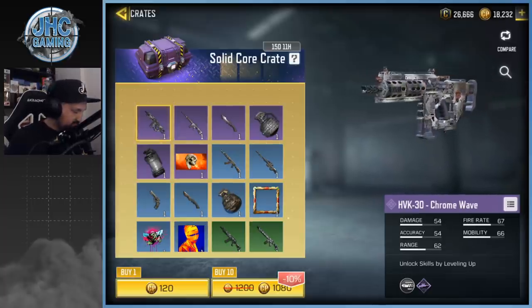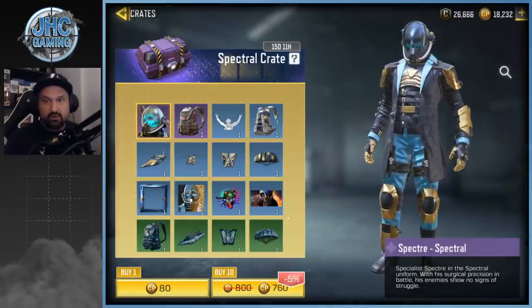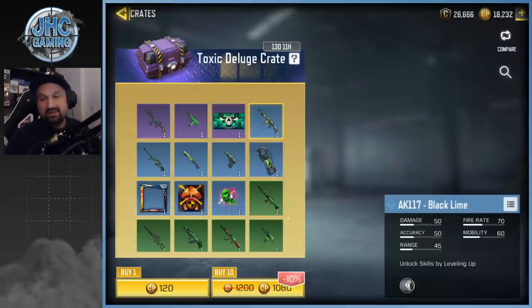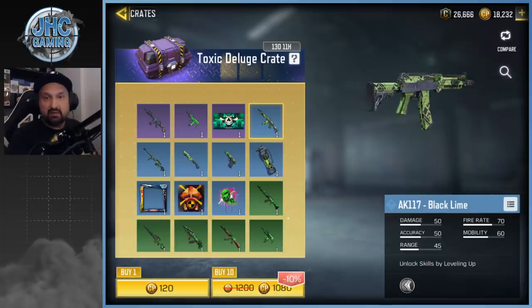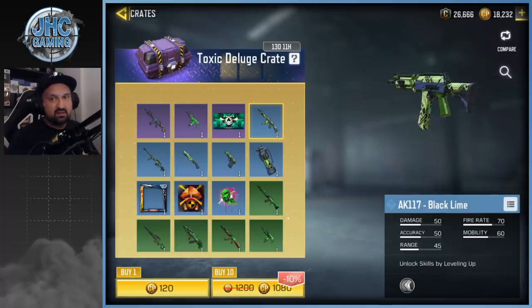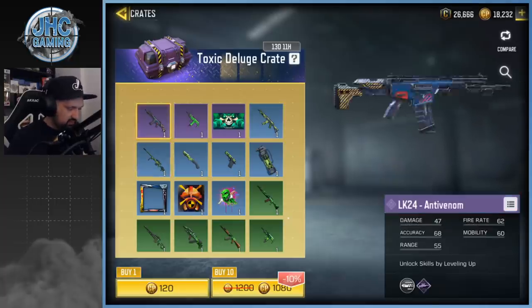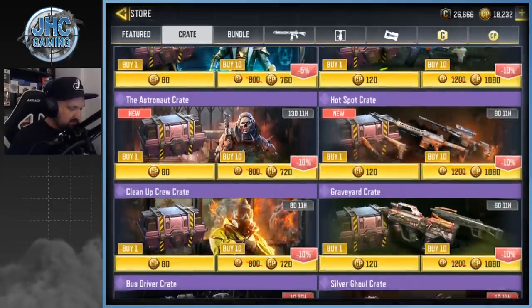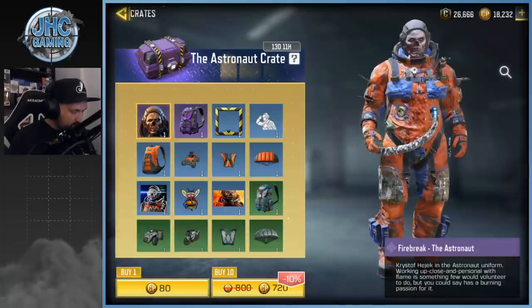I got very lucky last time so no need to buy more of that one. This one — the Toxic Deluge crate — is where I got the AK117 Black Lime. Every time I stream, guys, people ask me where do you get the Black Lime — it's right there in the Toxic Deluge crate. It's a big gamble, but there's another cool rare here: the DLQ and the LK are also very nice. But I'm gonna skip that one now.